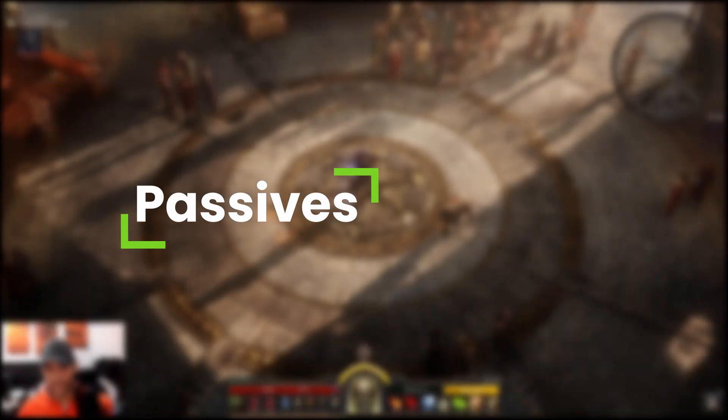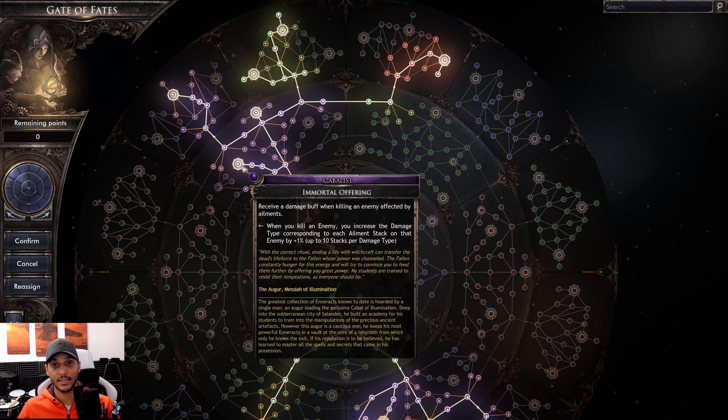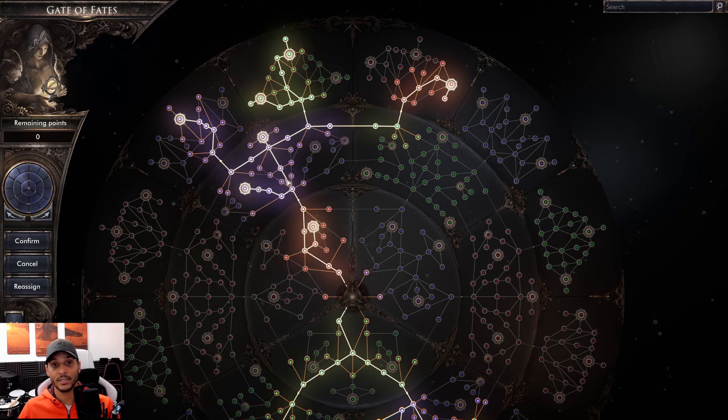For passives it's always the same standard stuff. Take the 30% crit boost from the Soldier tree — that's pretty obvious. Then the Kabbalist and Immortal Offering, which is in almost every build because it's still super strong. We take Grievous Afflictions, and of course the king of damage mitigation passives: Time Weaver and Dire Juncture.